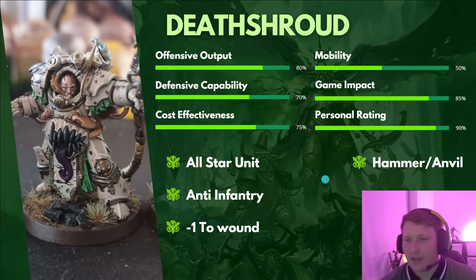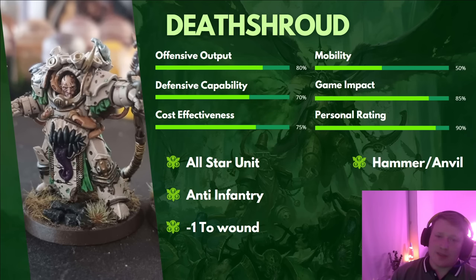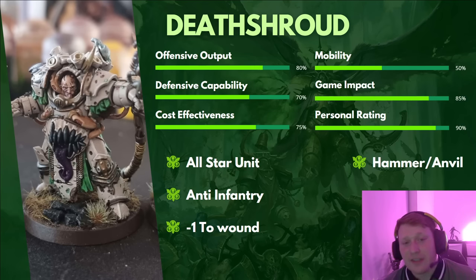Death Shroud Terminators are probably our all-star unit at the moment. Offensively they're very powerful — lots of anti-infantry shooting with Plague Spurt Gauntlets at anti-infantry 4+, ignoring cover. In close combat they hit on Weapon Skill 2, Strength 8, AP2, Damage 2 — potentially up to AP4 with a stratagem and minus 1 save Contagion. Lethal hits at Weapon Skill 2 is really nice. Mobility-wise, same as Blight Lords — Deep Strike and Rapid Ingress. Defensively, these guys are stronger than Blight Lords because of their minus 1 to be wounded from attacks Strength higher than them, but you do need a leader in the unit to enable that ability, which Blight Lords don't rely upon.